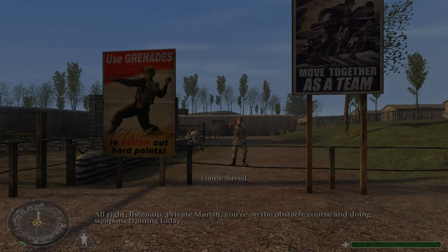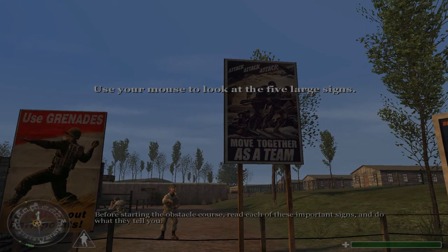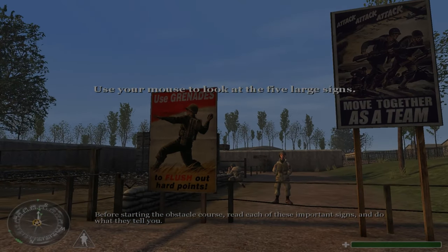Alright, listen up. Private Martin, you're on the obstacle course and doing weapons training today. Before starting the obstacle course, read each of these important signs and do what they tell you.